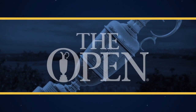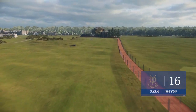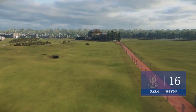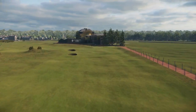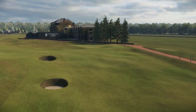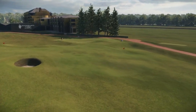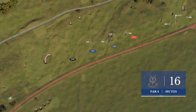Frank, the 16th hole — famous for the Principal's Nose. She would have been wary of the out-of-bounds on the right. And that's why the general consensus is you not only avoid the Principal's Nose, but you hit the tee shot a little bit further left. It might lengthen the hole, but it is certainly the more prudent strategy.